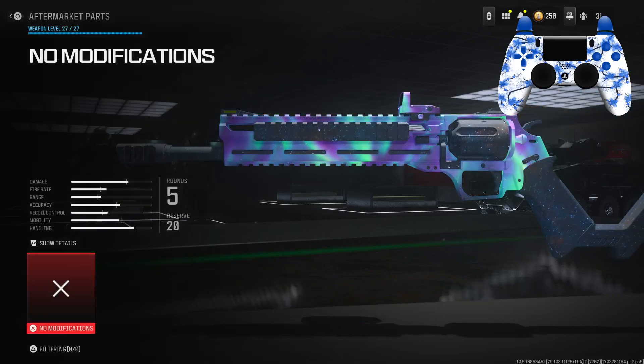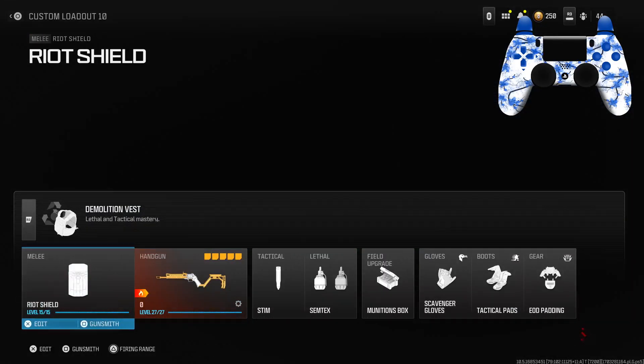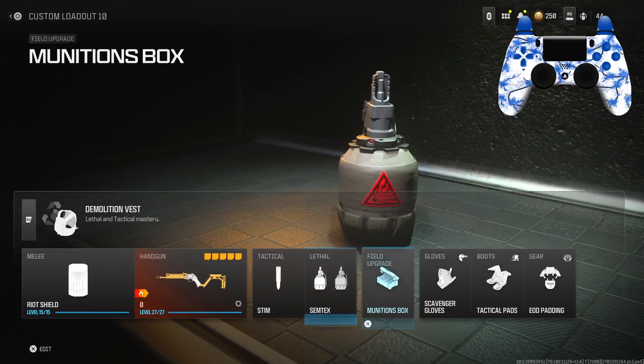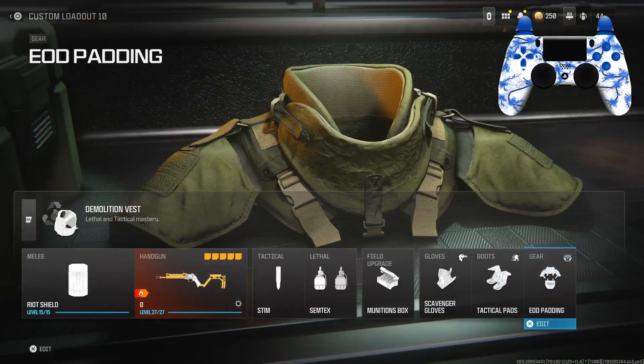Here's the full class up on the screen. I don't know what this aftermarket part is because it doesn't even show up. For the primary I did have a riot shield. Tactical: stim shot. Lethal: Semtex. Field upgrade: munitions box. For the gloves I had scavenger, boots: tactical, and for the gear I had EOD padding.